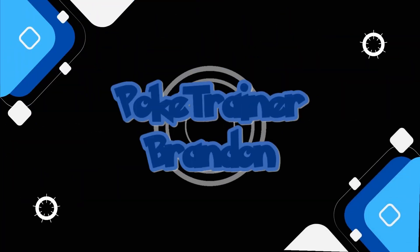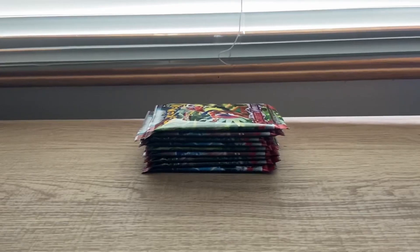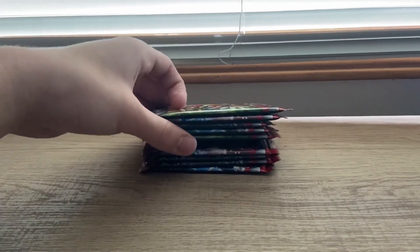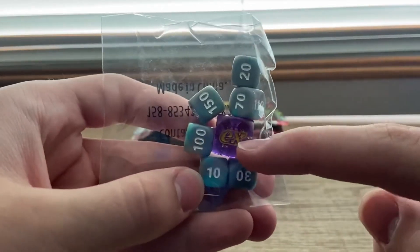I'm going to open up this brand new Scarlet and Violet ETB, Violet version of it. I got the ETB open off camera. We're going to be a little bit slower here because this is the start of a brand new era of Pokemon cards. So this video is going to be a little bit slower, but it comes with 9 booster packs. It comes with these dice, which look pretty cool. And instead of set symbols now, they do EX.